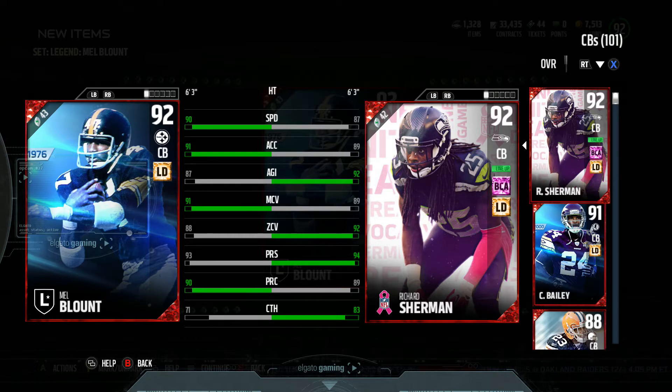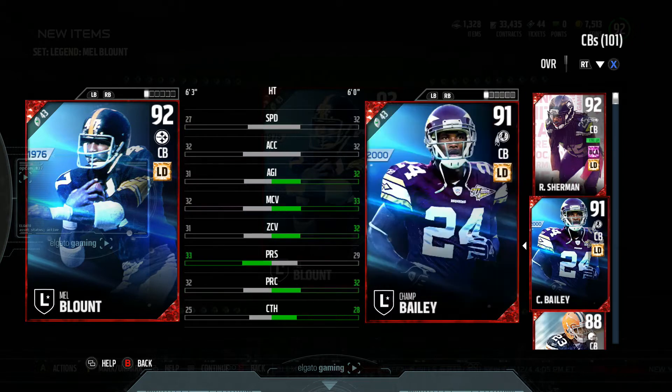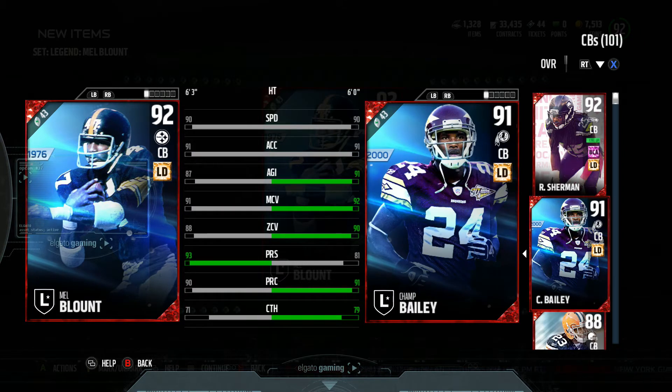Compared to some others — Sherman: worse zone, better man. I do blitz a lot. Better speed. The press is about one less, play rec is one better, catch not too big of a deal. Compared to Champ Bailey, Champ Bailey's card is actually still super nice, so it's not too bad.